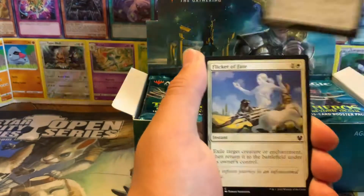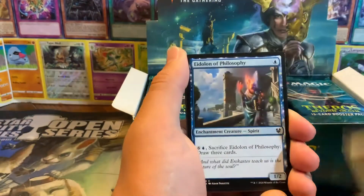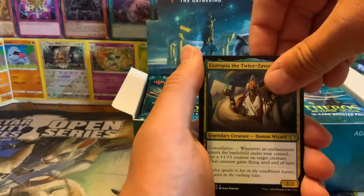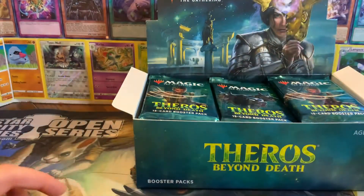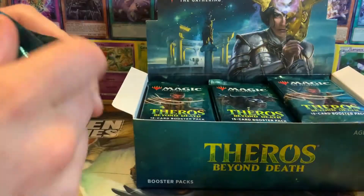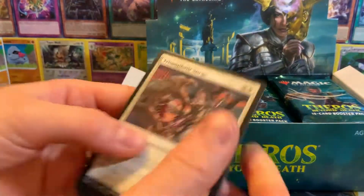I actually have Minotaur Tribal in Commander, so I'm going to be looking to see if there's any extra Minotaurs I can get that are better. Here's the commons - one, two, three - and at the end is a Gravebreaker Lamia, which is a great Commander card. And these lands - yes, I love those.